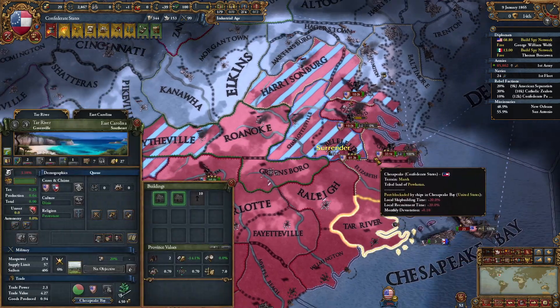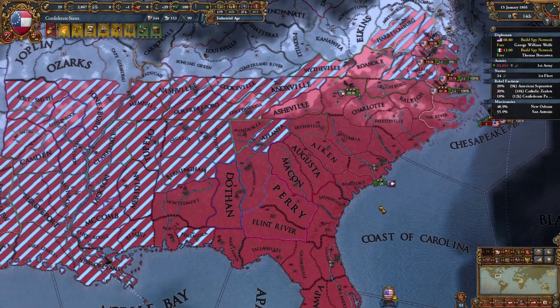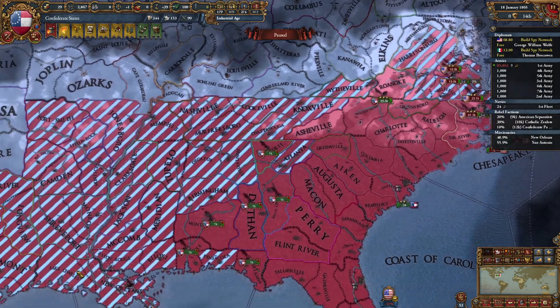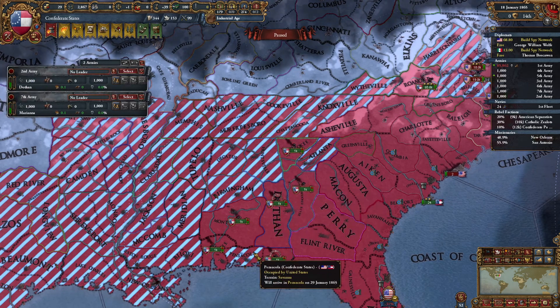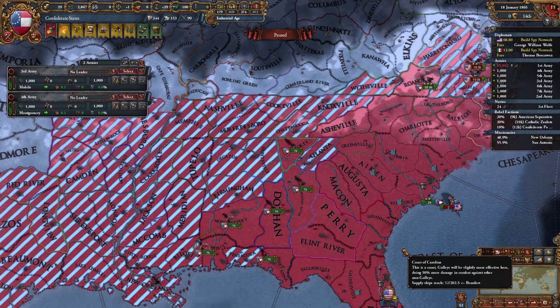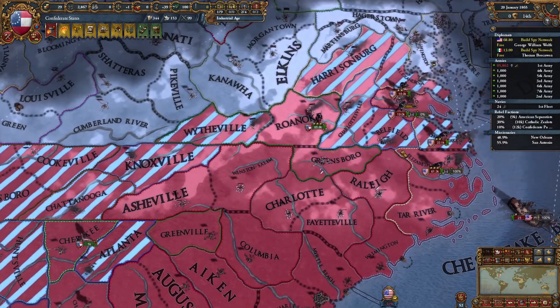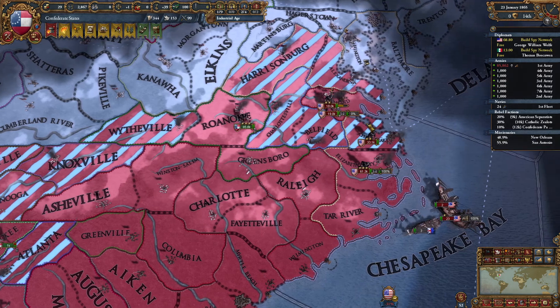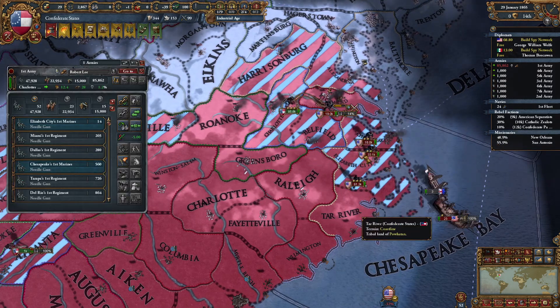I would like to immediately just go defend Richmond. Grant may not be able to even reinforce that army in time, which I would be happy about. I want you guys to go ahead and pair up. Richmond is still being defended. There's a 19k stack that's just going to get killed.